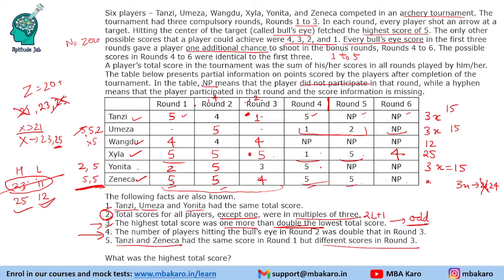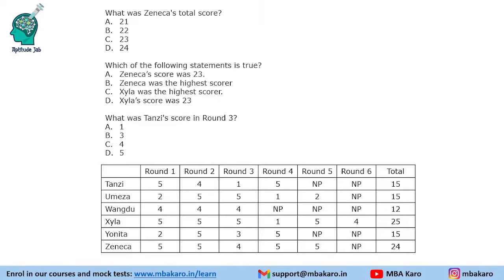Now we are left with Omeza: Omeza gets 5 and 2, meaning 1 bullseye and a 2-point score. This completes the entire table. The first question: what was the highest total score? The answer is 25. What was Zeneca's total score? Zeneca got 24. Which statements are true? Zeneca's score was 23 and Zayla's score was 23 are both false; Zeneca having the highest score is false; Zayla had the highest score is true. What was Tansi's score in round 3? Tansi scored 1 point in round 3.